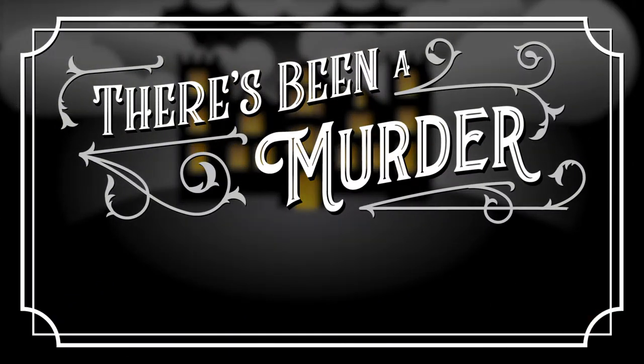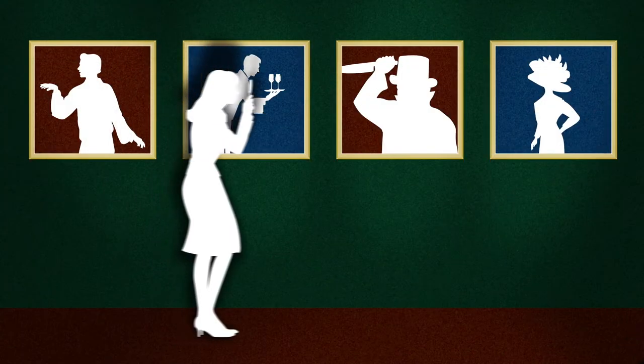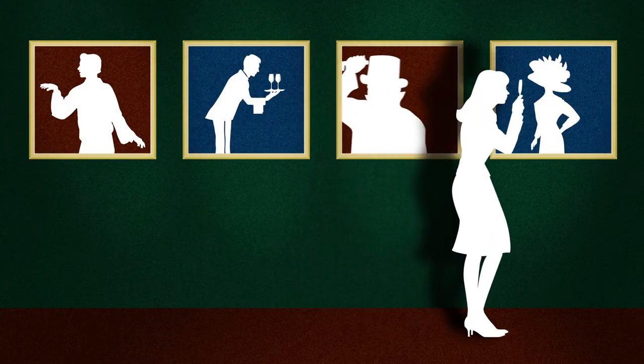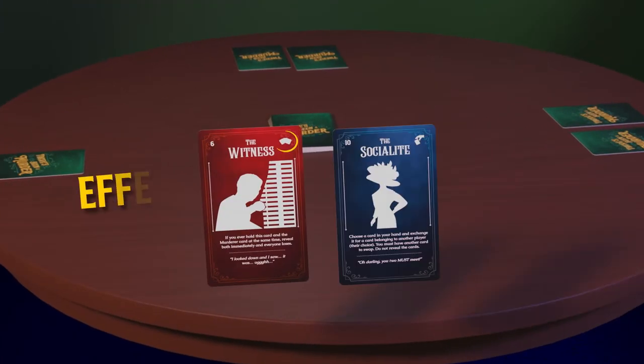There's been a murder, and it's up to you to solve it in this fully cooperative, social deduction micro-game. You and the other detectives must work together to find the murderer. Use your hand of two cards to discover clues and narrow down the suspects.